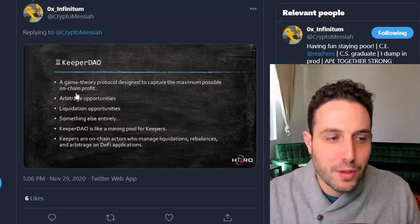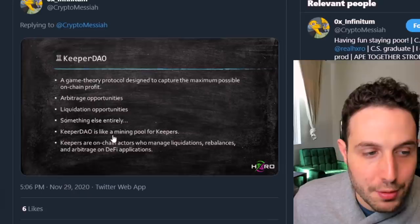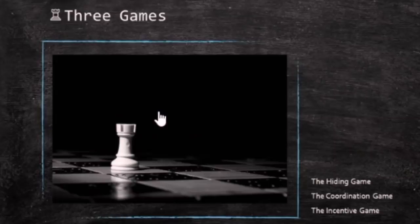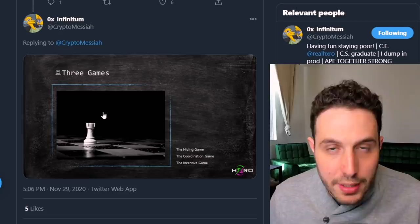KeeperDAO is a game theory protocol designed to capture the maximum possible on-chain profit. KeeperDAO is like a mining pool for keepers, and keepers are on-chain actors who manage liquidations, rebalances, and arbitrage on DeFi applications. They do this through three games: the hiding game, the coordination game, and the incentive game. In the case of Ethereum miners, the game is simple — highest transaction fee gets written to the blockchain, most money wins. But KeeperDAO introduces these three games designed to eradicate the dark forest where miners have ultimate power.